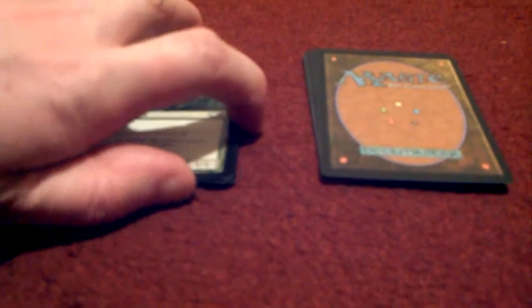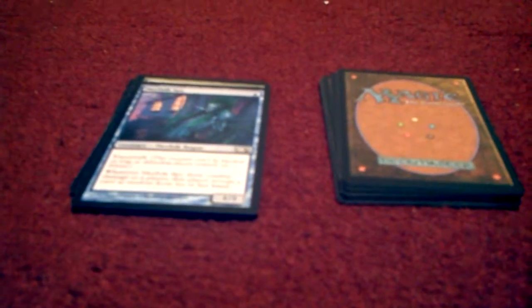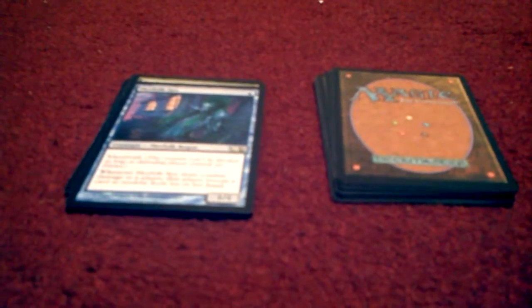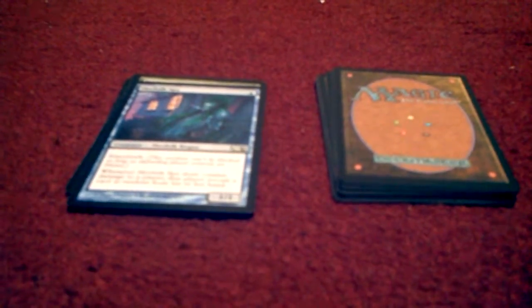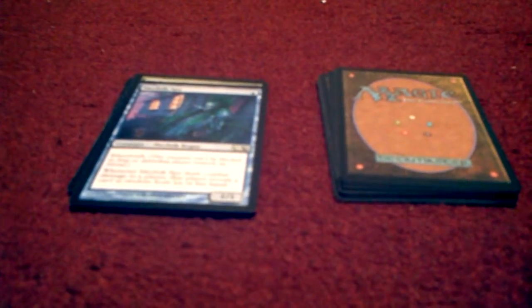So that's the first five. The second five starts with card six — it's Merfolk Spy. It only costs one mana, and it's a 1/1 merfolk rogue with island walk, meaning it can't be blocked as long as the defending player controls an island. Whenever Merfolk Spy deals combat damage to a player, that player reveals a card at random from their hand.